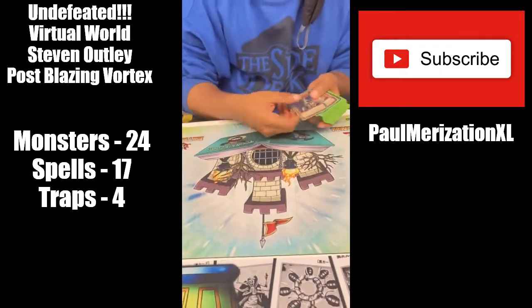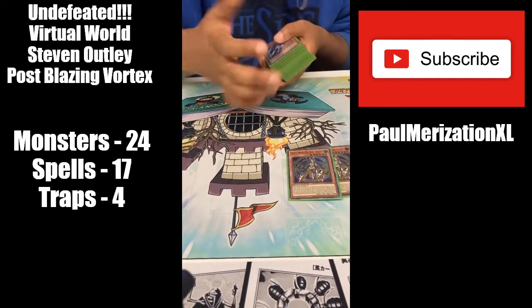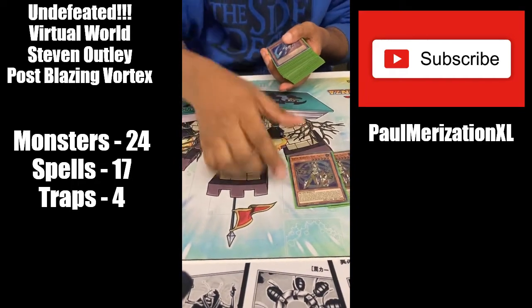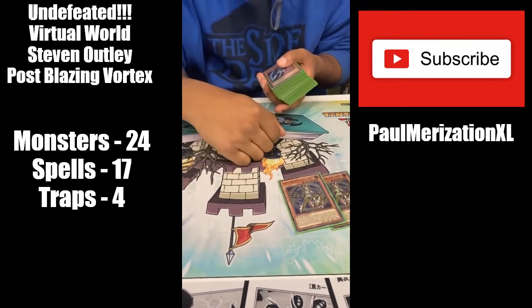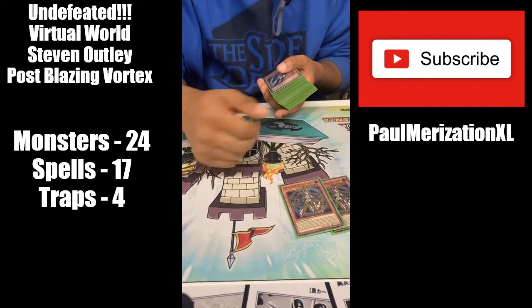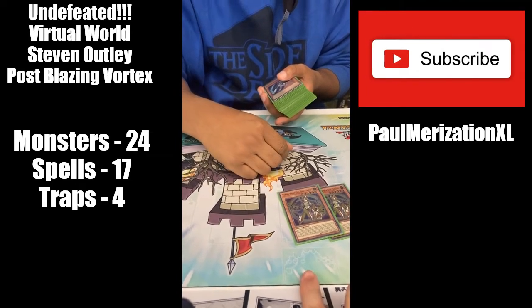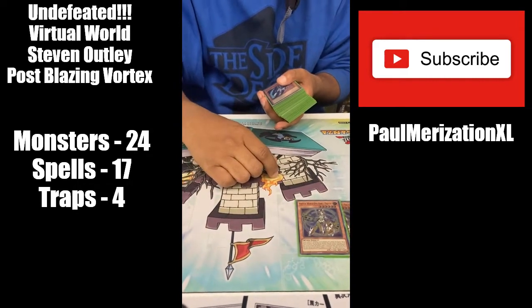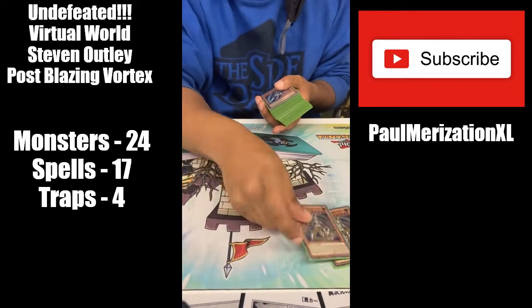So we started off with the two new ones - played two of the Virtual World Otohime. This card is just like a normal summon. It's really great because it helps you skip a step to get combo, because this plus Lulu is like BFD on like your fourth summon. And this came out of Blazing Vortex. I just wanted to have five normal summons, so I played two, but most builds would just play one.